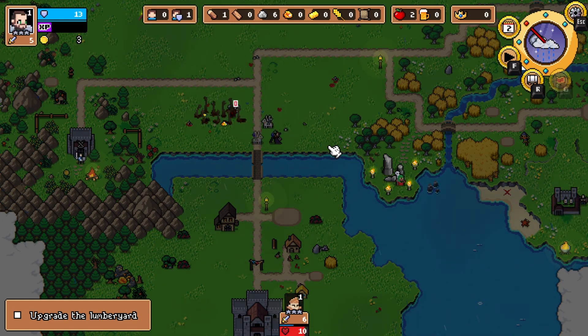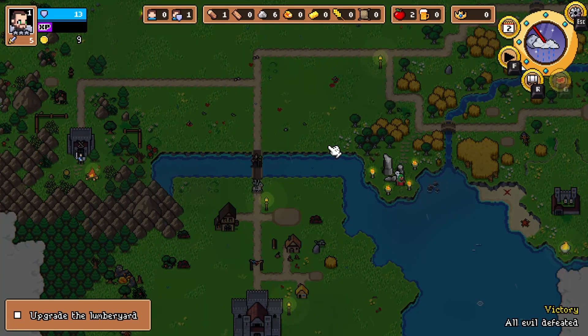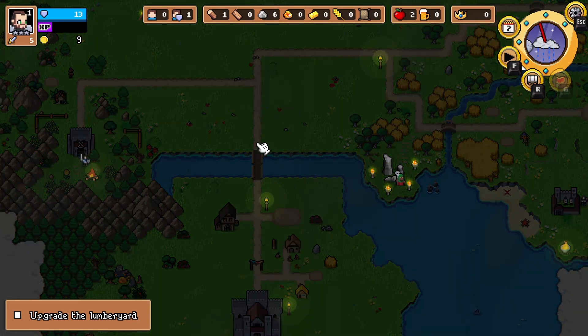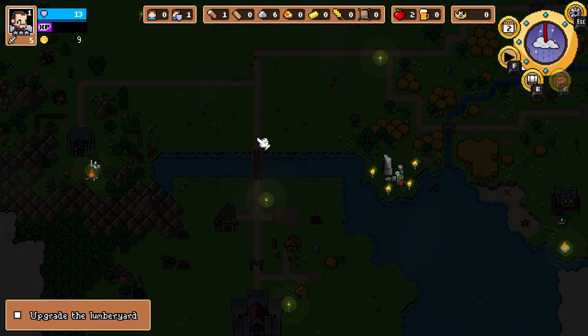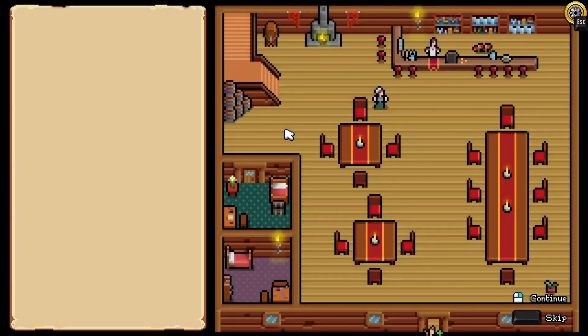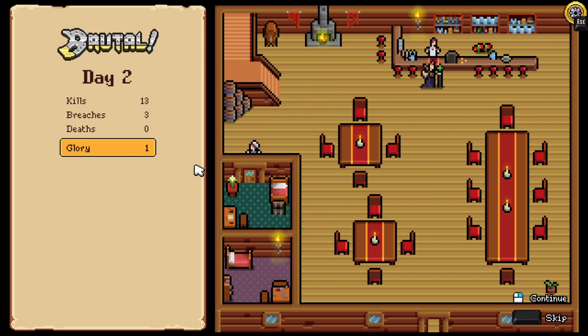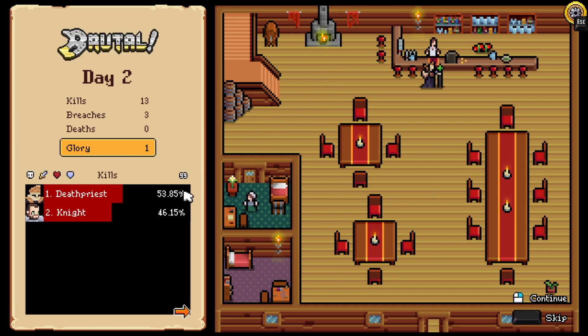Here comes the red angry dudes. Oh, those slows are coming in big. Maybe we won't have a breach. No, yeah, there's a breach there. I think — I'm not sure what constitutes a breach. But it seems like once they reach this point, they don't get killed, they just kind of disappear, which I'm assuming is what a breach is. Three breaches. All right, well, we got one glory — better than zero glory, I guess.